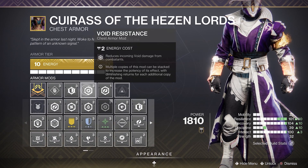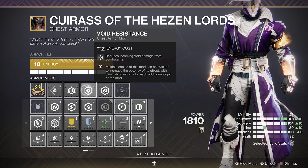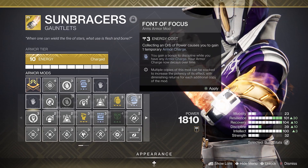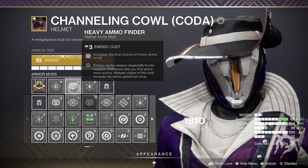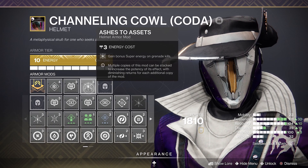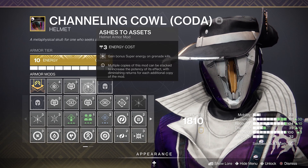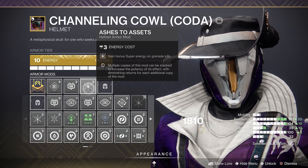On your chest armour run a concussive dampener to help reduce incoming damage from grenades. The threat is void so definitely have a void resist mod because incoming void damage is increased by 25%. For gauntlets run any mods that boost your ability regen or create orbs of power. Finally for the helmet I suggest you have a heavy ammo finder mod along with some Ashes to Assets to get your super back on grenade kills. This is what I used, so either copy it or use it as a template to make your own.